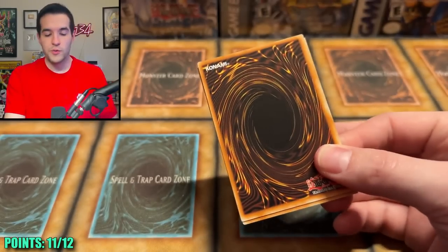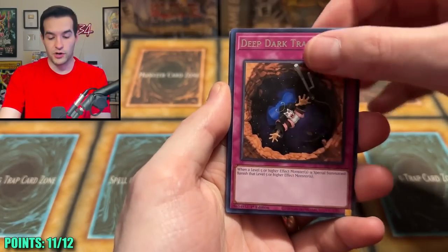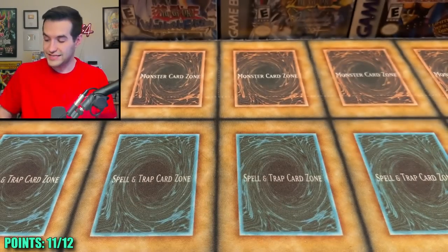Maze of Memories — come on, will you be able to pull a Collector Rare? That would be a pretty amazing way to end it. We have Deep Dark Trap Hole, Baryon, Imperial Iron Wall, Ryoku, Magnite Crusade, Avramax — another decent super, but not what we're looking for again.